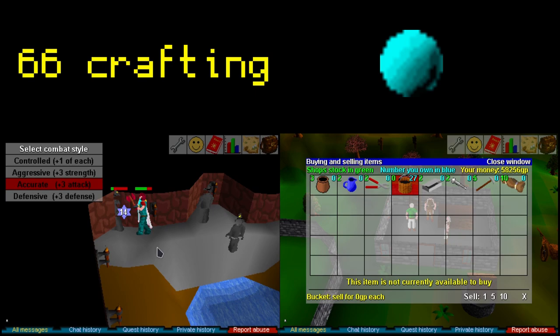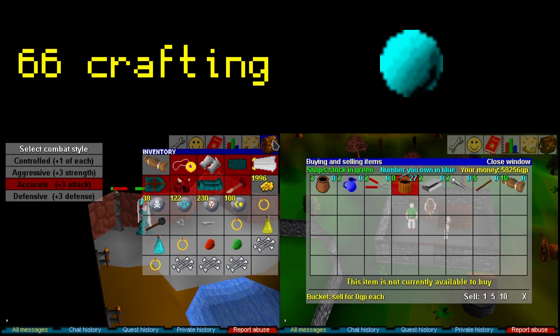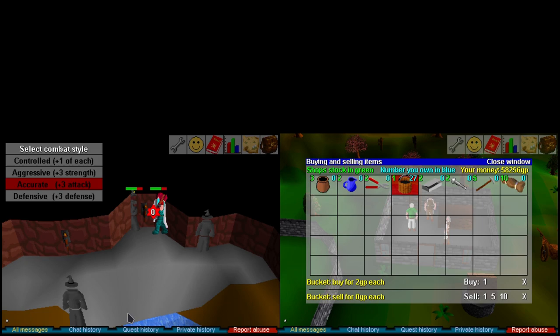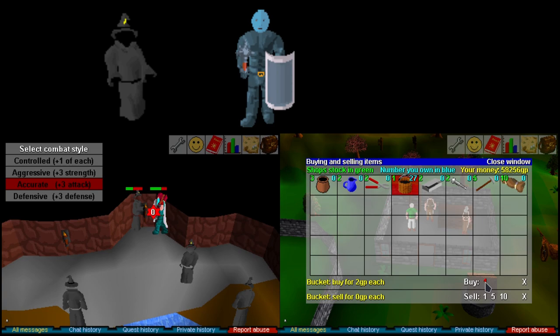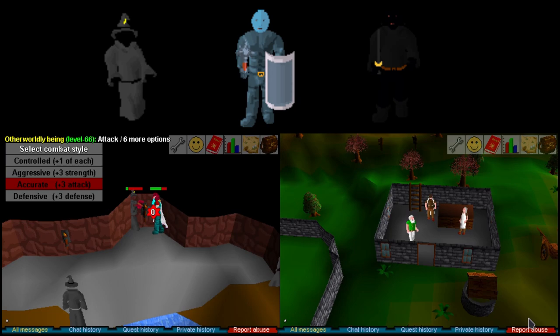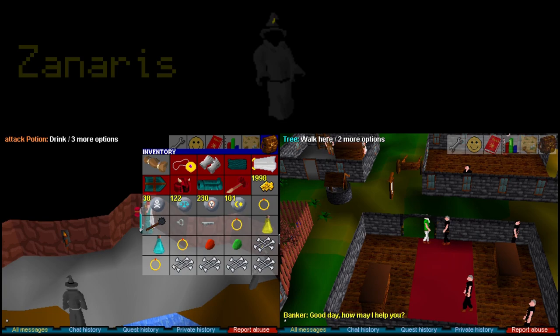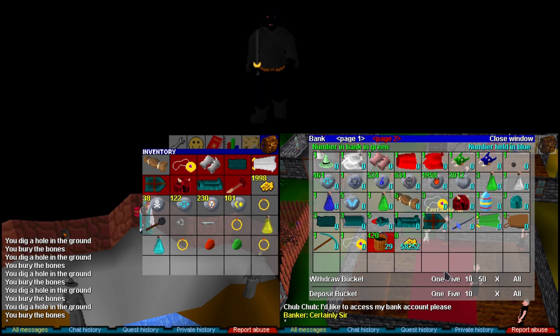Number two, the prerequisite skills are quite high. You need 66 crafting to attach an air orb to a battle staff, 66 magic to charge an air orb at the obelisk, and a high enough combat level to train on level 66 otherworldly beings, level 58 ice warriors, or level 64 shadow warriors. You need to start Lost City to enter Xenaris for otherworldly beings, and complete Legends Quest to access shadow warriors.